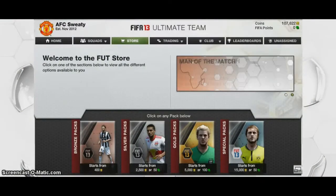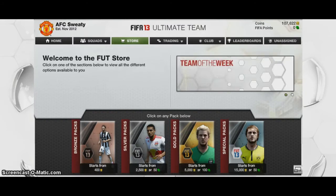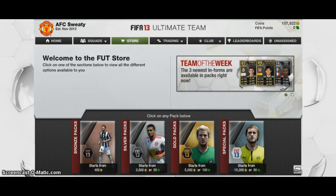Hey guys, it's MrFlyingPigHD here. Basically what I'm doing today is showing you the bronze pack method, which is where you buy the cheap 400 coin bronze packs and sell all the contents for a profit. This method can take a while, but you're always guaranteed to make a small profit. You'll never make a loss and I'll show you why.